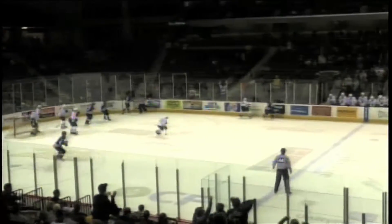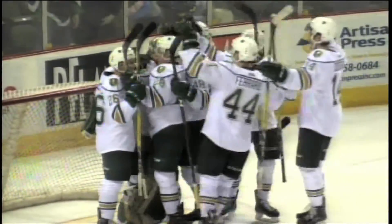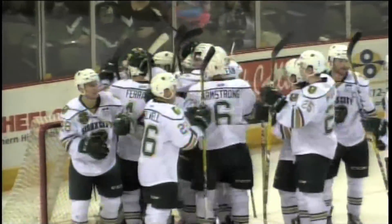Mantero wraps it around the boards and that's going to do it. Final score: the Sioux City Musketeers 5, the Sioux Falls Stampede 4. What a battle once again by these two teams. The Musketeers come out on top. 5-4 is the final score.